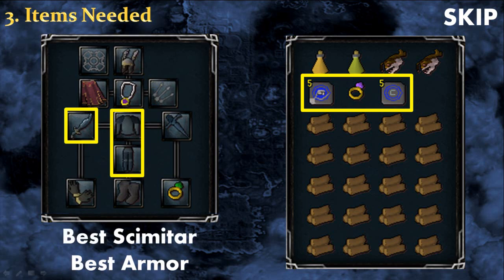For those who don't have level 15 Ranged, I suggest bringing the best scimitar you can use and also the best armour you can wear. The inventory will stay the same. However, with this setup you won't be 100% sure to hit Hati or Skoll.